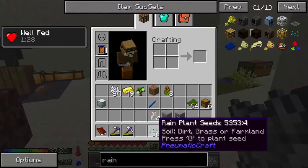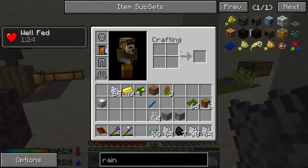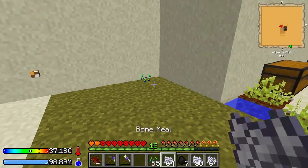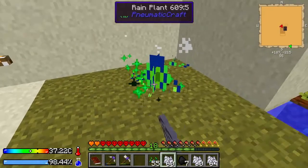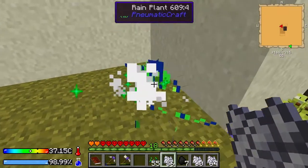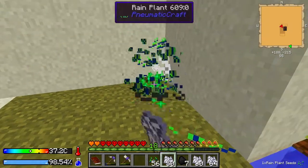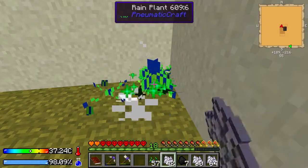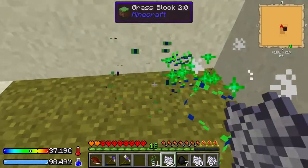Hi guys, welcome back. I made a bunch of rain plant seeds — that's just a lapis and a grass seed. I've just been bone-mealing them in the corner. All you do is throw one down on the ground, it'll plant itself, bone-meal twice and you hit it. Just do that a bunch of times. We're just aiming for a stack right now — so that should be enough.